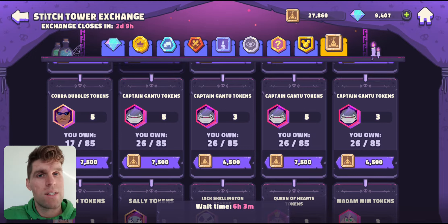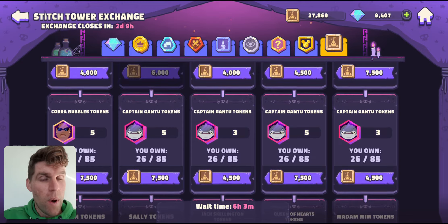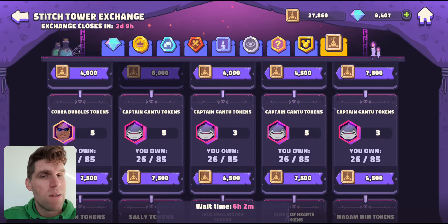5 star will get you to the end of the second Stitch Tower. I think that's easily doable — I did it within a couple of months, just using a few gems on the refreshes when you get double token pulls for farming, and using my Stitch Tower tokens on Gantu when it got me up to the 5th star and that next point.